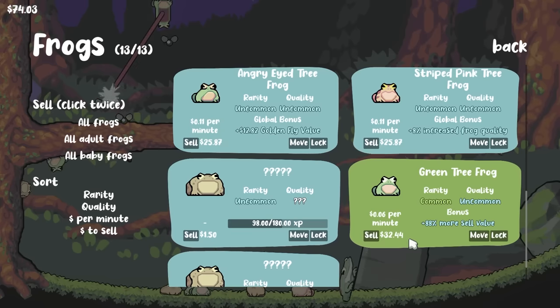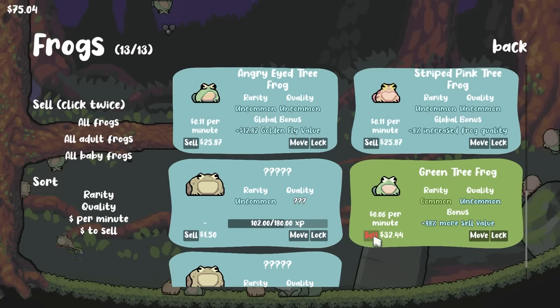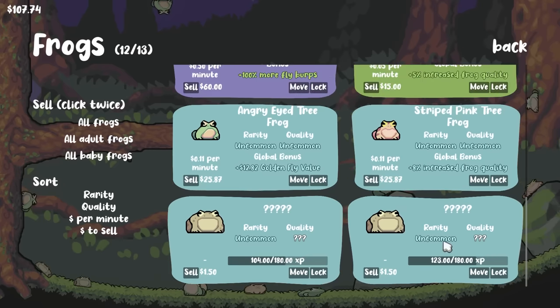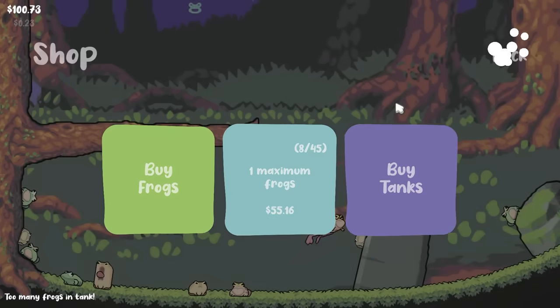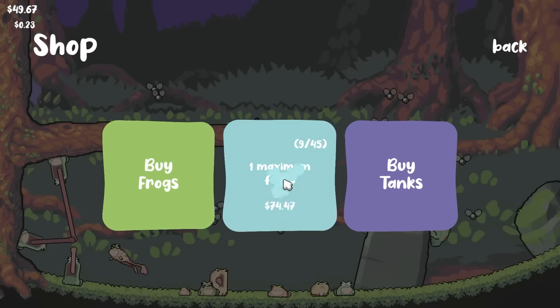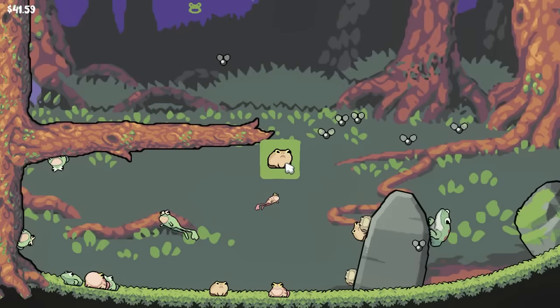The green one already grew up — it gives 88% more sell value, so obviously we're just gonna sell it. It basically has its own ability to sell itself. But that's okay, because right away we're gonna replace it with something newer and hopefully better. A blue frog. And if we have $100, we might as well spend that on buying another frog, which is hopefully again something amazing.